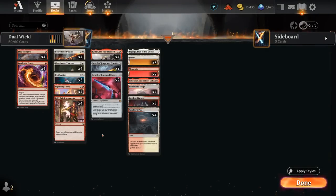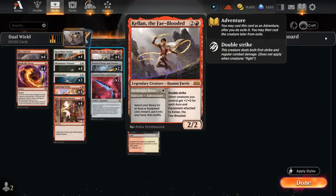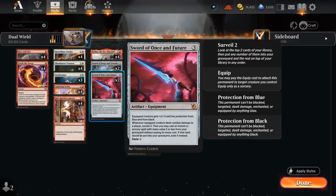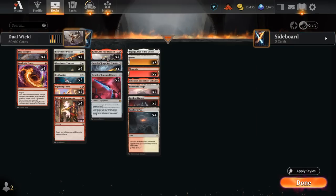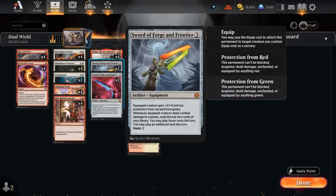Hello and welcome to another Standard Games video. Today we're going to look at a red-white double strike equipment deck, whose goal it is to suit up some of our double striking creatures such as Illuminator Virtuoso or Kellan the Feyblooded with either Sword of Forge and Frontier or Sword of Once and Future. Depending on the matchup, we can use Kellan's Adventure — Birthright Boon for one and a white — to search our library for an aura or equipment card, reveal it and put it into our hand. So if our opponent plays turn one mountain, we probably want to get protection from red and from green from a Sword of Forge and Frontier.